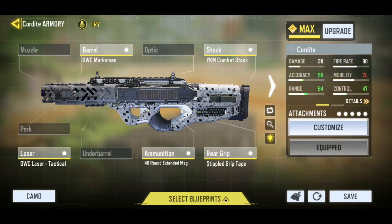Don't ask me why — this is the best. For the stock, we have the YKM combat stock for that ADS speed. For the ammunition, we decided to pop the 48-round extended mag because this weapon takes a while to kill so you might need more rounds. Now for the rear grip, we have the stippled grip tape. So these are the attachments that we are rocking, and with that said, I hope you all will enjoy this exciting gameplay.